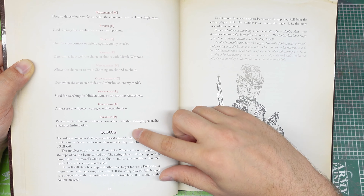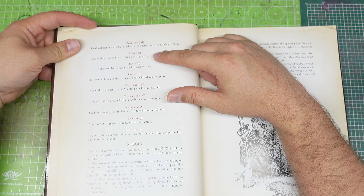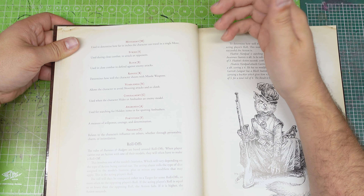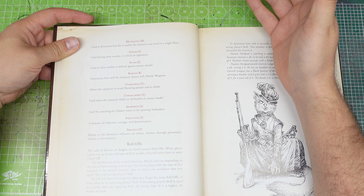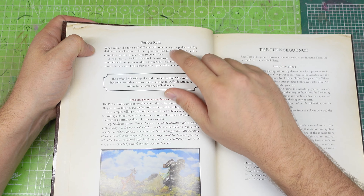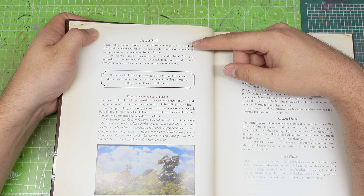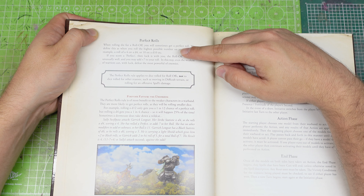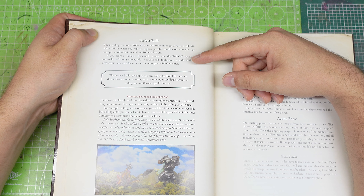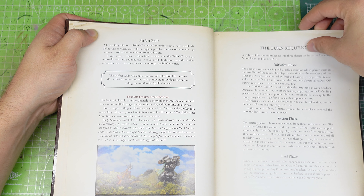The way you play is through roll-offs. For example, if one of my models is trying to attack another one, I use the strike statistic and throw the associated dice. My opponent is going to block using the block statistic dice, and the one who gets the higher number wins. There is also a very nice rule called perfect rolls: when you roll the highest possible number on your die — for example, a roll of 4 on a d4 or 10 on a d10 — luck is with you. The roll-off has gone unusually well, and you may add plus 7 to your roll. As they state, in this way even the weakest warrior can with luck defeat the most powerful of enemies.